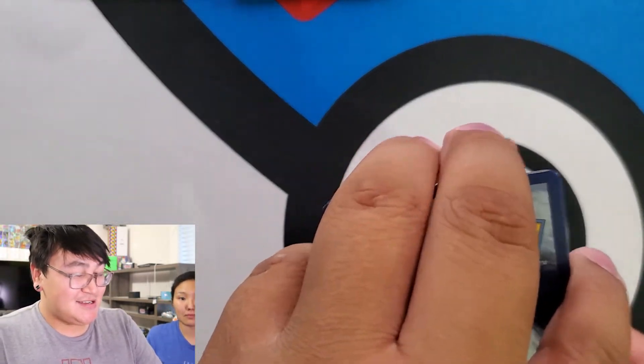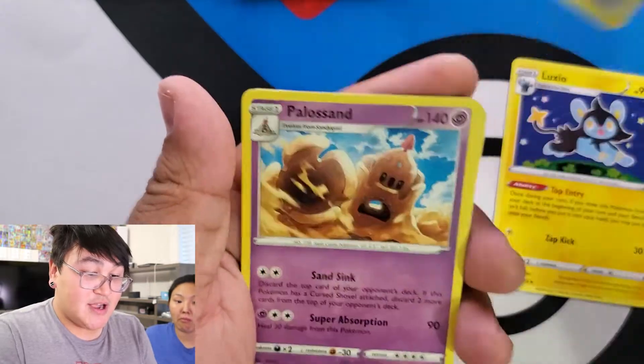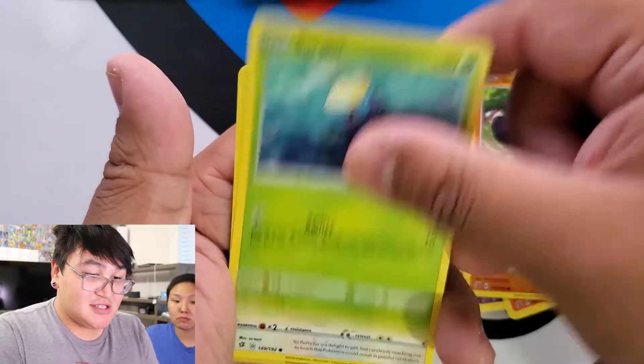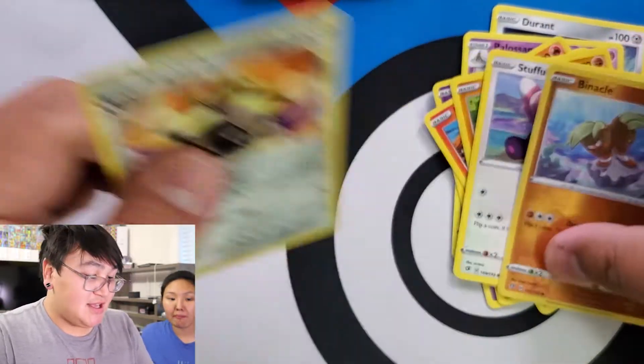Let's guess Psychic, Fire. Fletchio, Durant, Poliwag, Treecko, Magmar, Yamask, Surskit, Stufful. Reverse Holo Binacle and an Aegislash.